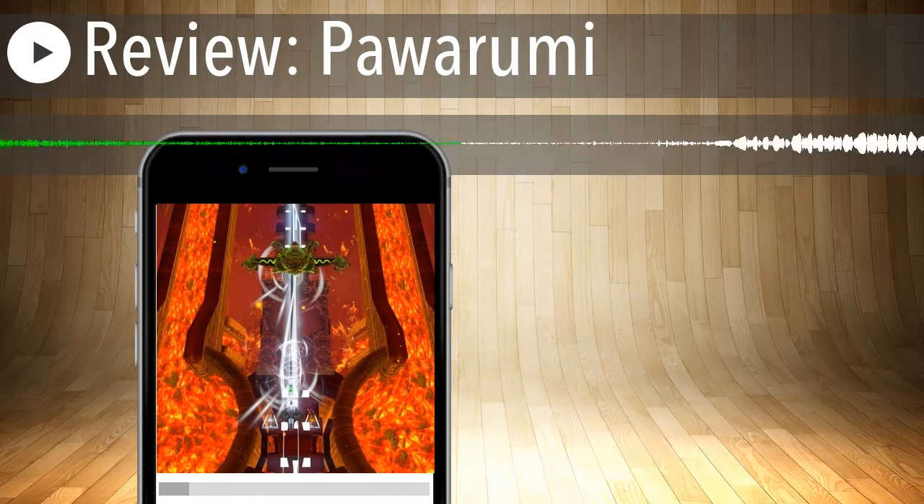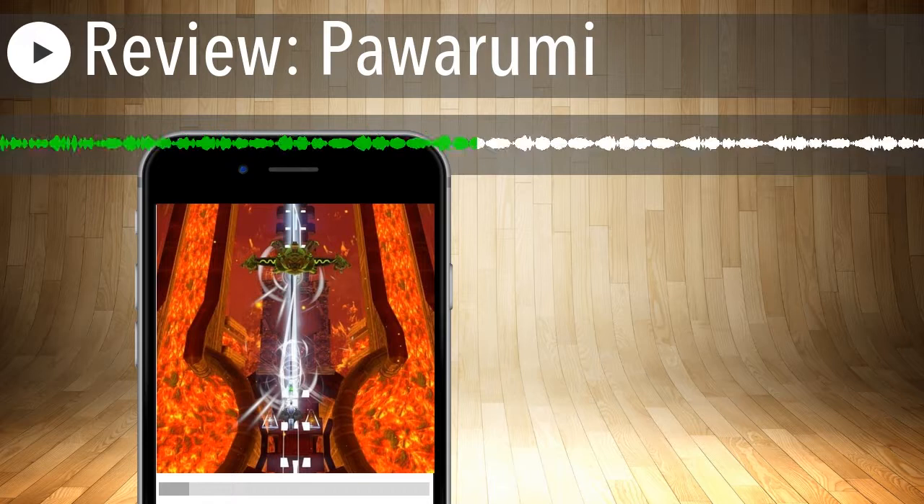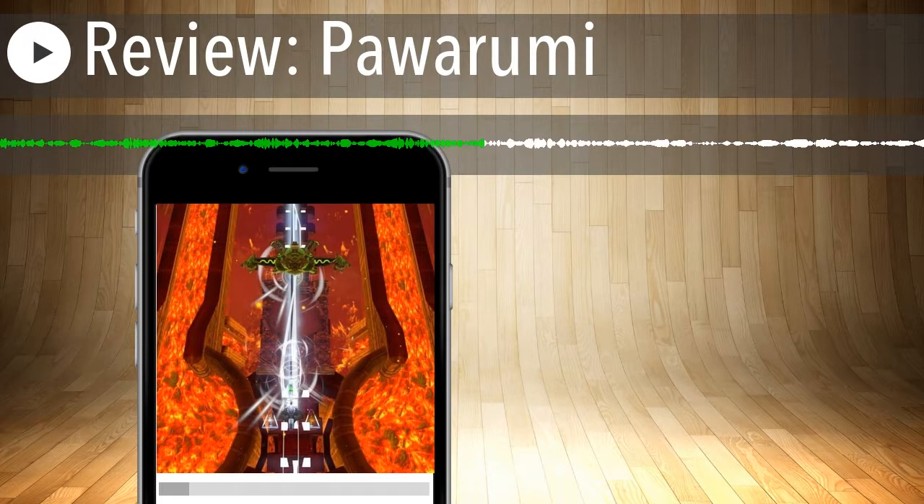Every once in a while — especially on easy mode — it'll pop up a reminder like 'you're about to be hit by blue guys and your shield's low, so remember to use blue,' or 'these guys are really strong, make sure you use red against them,' whichever color it might be. And of course, everything's shooting at you on the screen the entire time.